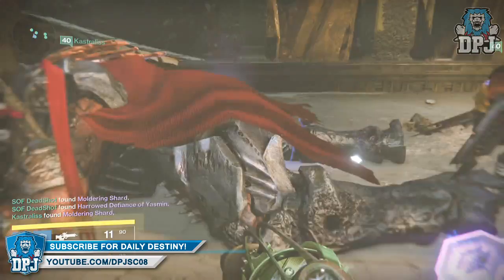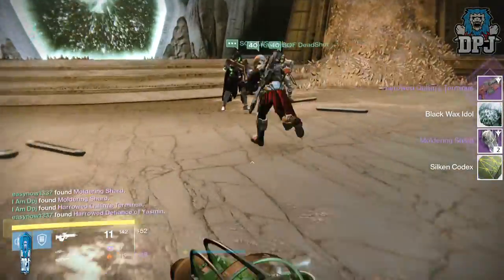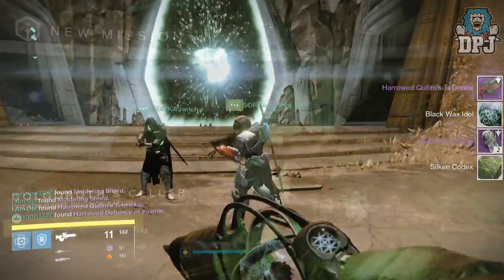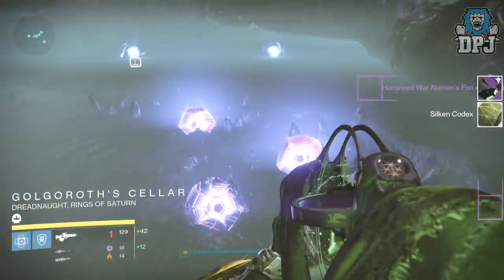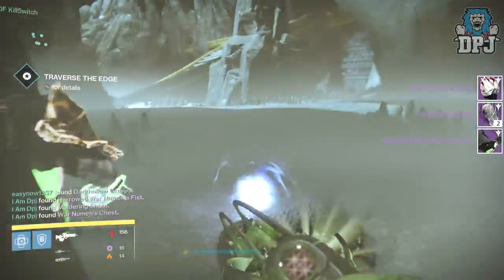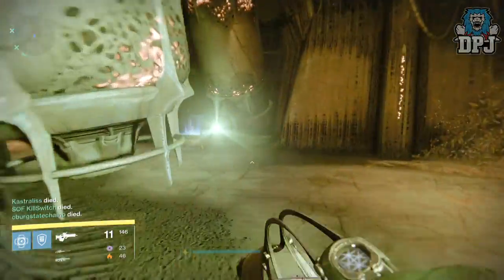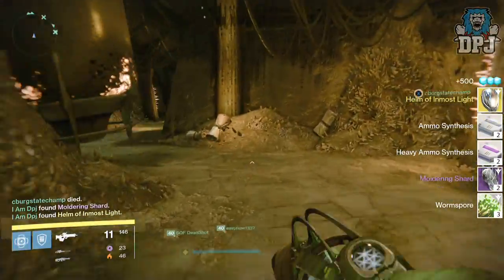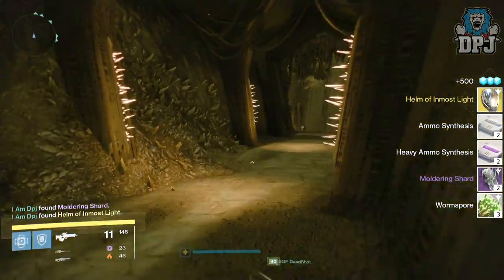Moving on to my Titan: from the War Priest I got a Harold Quillam's Terminus offering 310 attack. From Golgoroth I got the War Numan's chest and I also got the Harold War Numan's Fists offering 314 defense. From the exhausted chest I got a 310 Helm of Inmost Light.